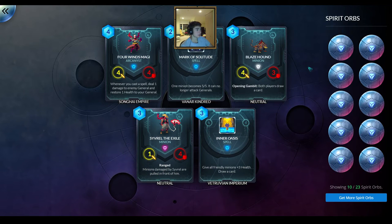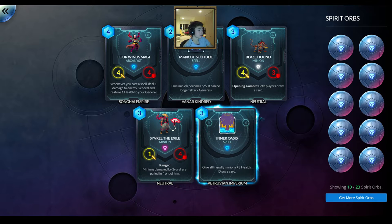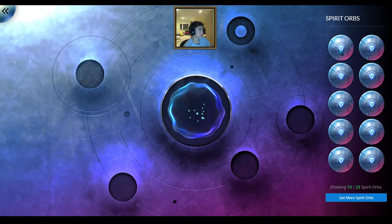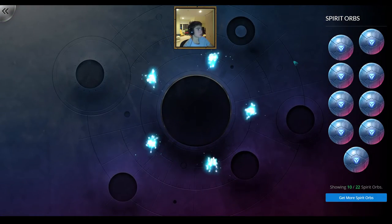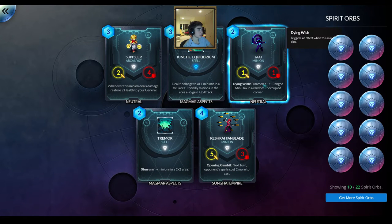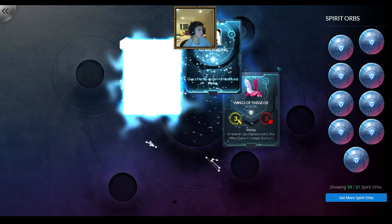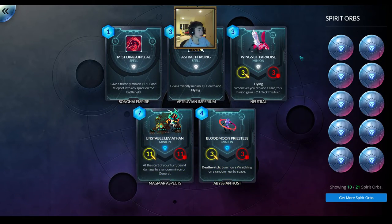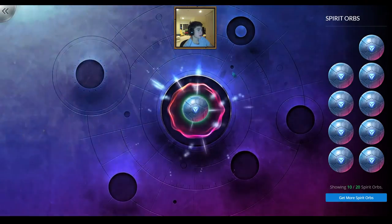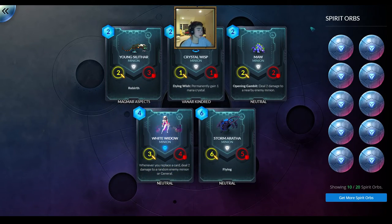This pack we have one epic card — Sivrel the Exile, which is a neutral ranged card. Minions damaged by Sivrel are pulled in front of him. That's interesting. On to our third orb — not so good so far, I want to draw some legendaries. Nothing too special in the next couple packs — one rare and five commons, then three commons and two rares.